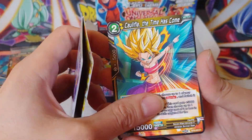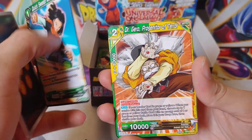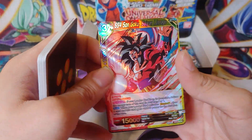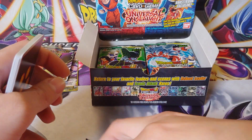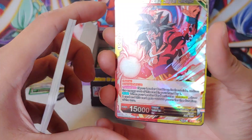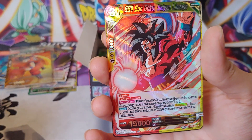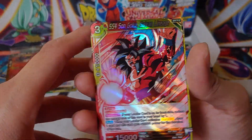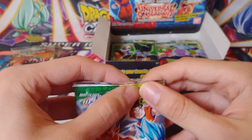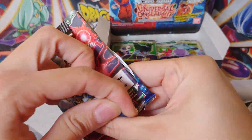Another pack here. We have King Cold, Frieza, We Are Universe 7, Chaos Beam Frost, Majin Buu Supreme Absorption, Son Gohan, Yakon, Cell Games Arena, Android 18, Frieza, Vuon, Son Goku — another chance for our rare. That's a cool looking card, don't think it's that great but it looks awesome. Love that hair holo.